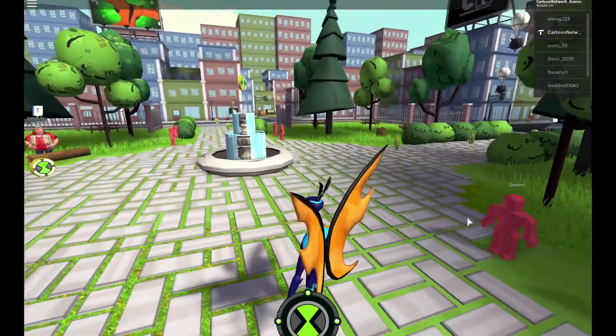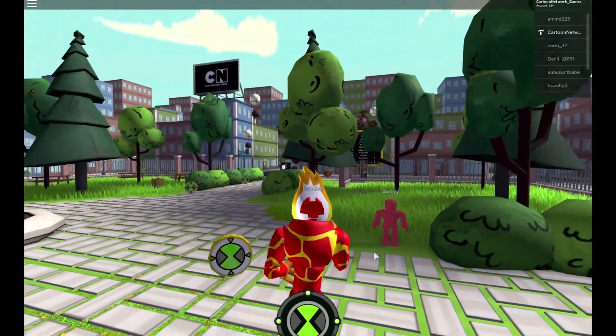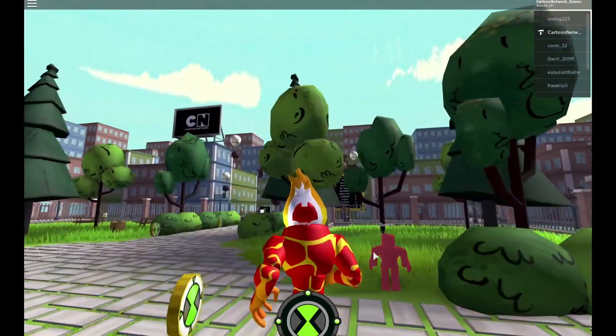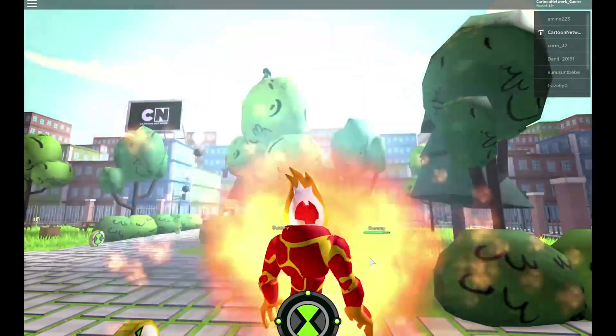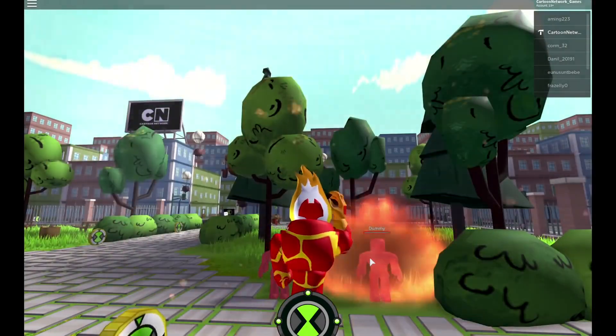Here in the park, naturally, there are training dummies everywhere. And for this, we're going to go ahead and turn into Heat Blast. So Heat Blast is able to fire off his blast straight at these dummies. Let's go ahead and get a little closer. And as you can see, they've got a health bar. It goes down as you're blasting them away with flames.